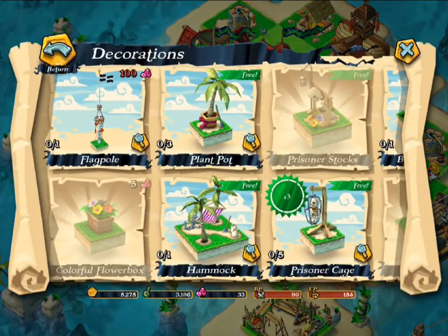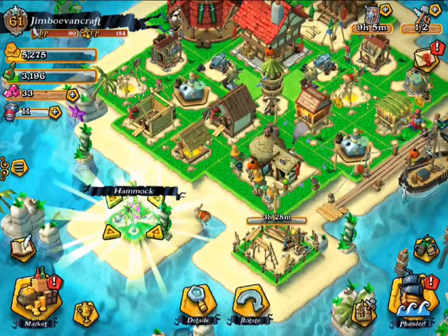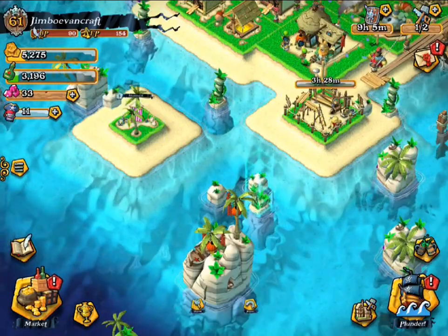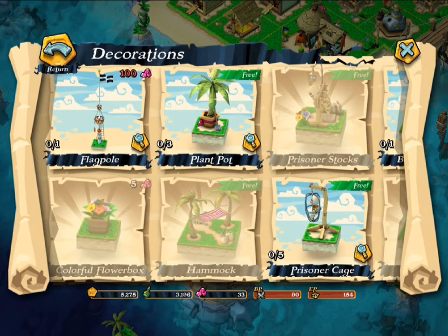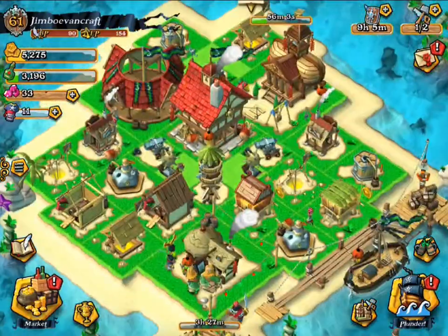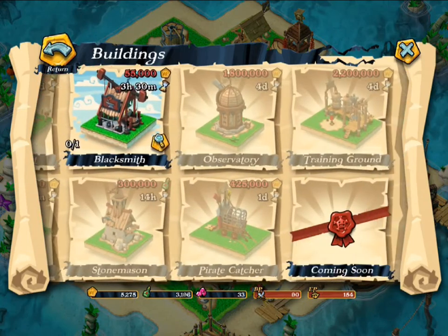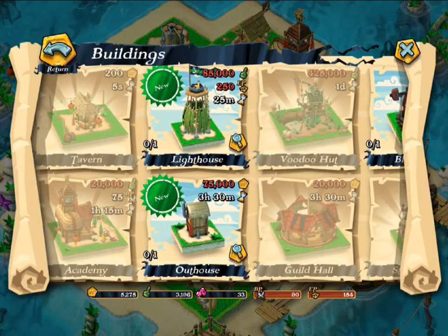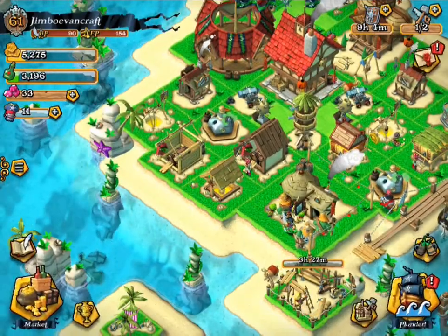We have some new decorations which is pretty cool — and they're actually free, that is awesome. They can occupy more land I guess. We can get prisoner cages, plant pots, and all that stuff, so probably just for now we'll get the hammock. Maybe in a few episodes we'll do some work on decoration. We've also got some buildings — a lighthouse, outhouse, blacksmith — that's pretty cool. I'm definitely looking forward to building all that. I have no clue what a lighthouse does, but I think it helps my ship.